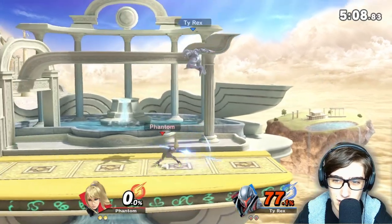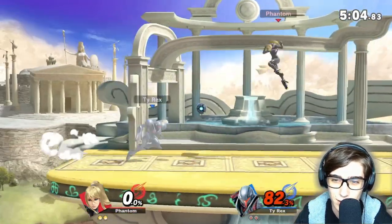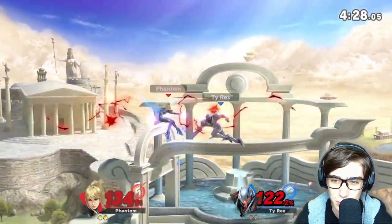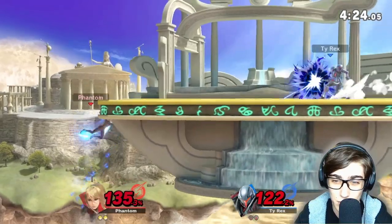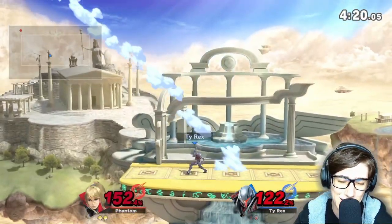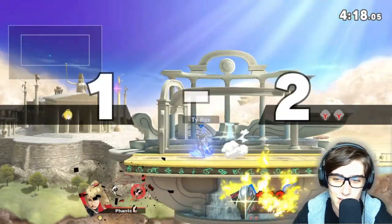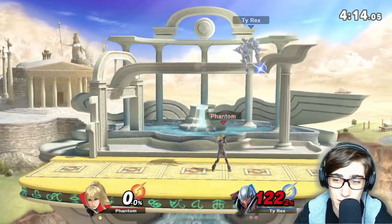Alright, the early Up B but we don't kill him. Good up smash — that is a pretty whack hitbox but I think it comes out frame 3 and we're still living. We're very careful of that charge shot again — shield against it once again. He's going for the little one because he's trying to combo that into dash attack.